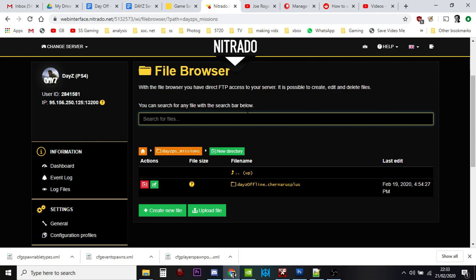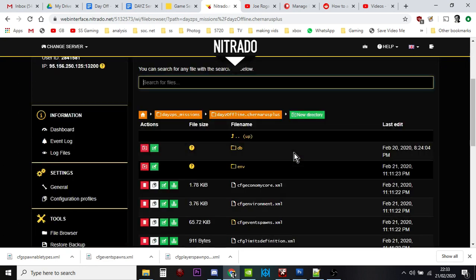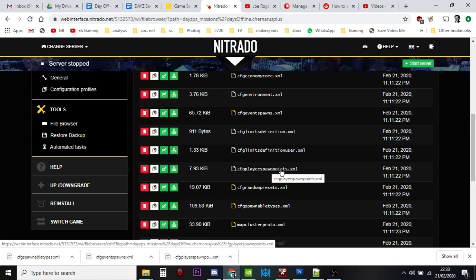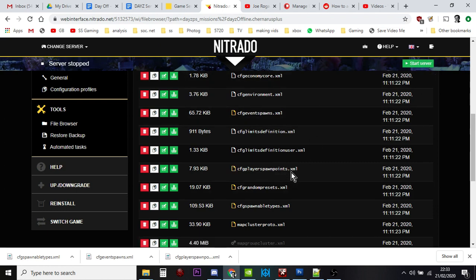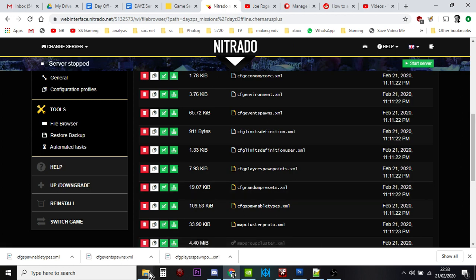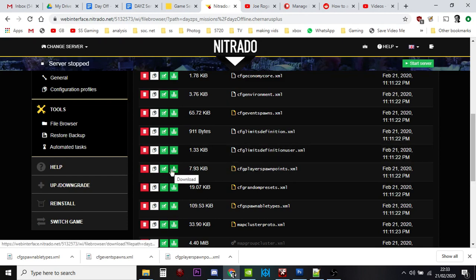I'm already in the file browser on my Nitrado DayZ private server for Xbox or in this case PlayStation. I'm going to go into the Chernarus map — it would be Enoch for Livonia. We're going to download a couple of files first. I've already stopped the server. I'd always recommend downloading these files and editing them locally. I'm going to delete the ones I already have so we can start completely from scratch.